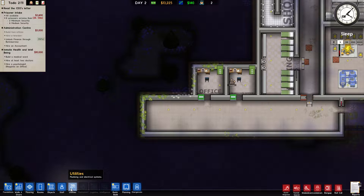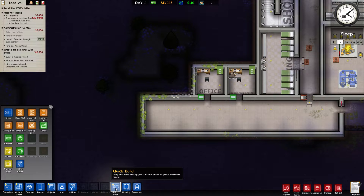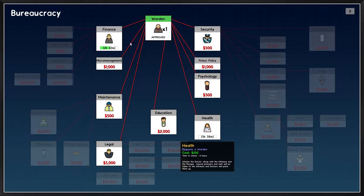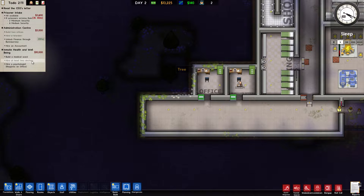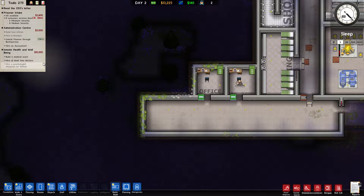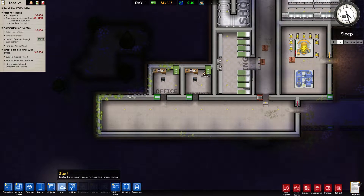I need to open the health branch to access the medical ward, and I've actually activated that — she's next. Hire at least two doctors. Hire a psychologist. I maybe shouldn't have taken that grant yet. Then I can hire an accountant — actually, the warden is still researching finance, so not quite yet.